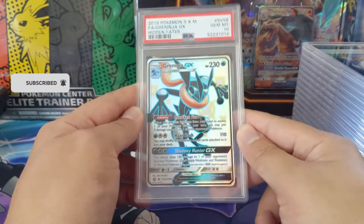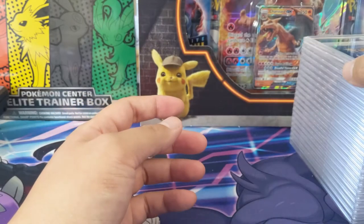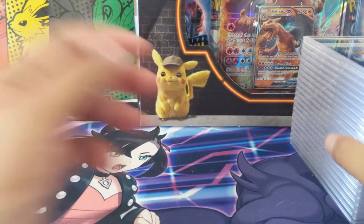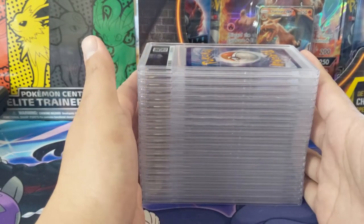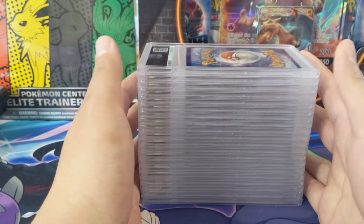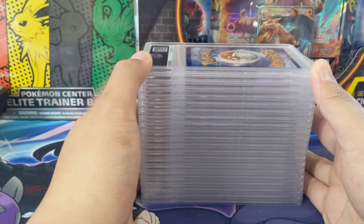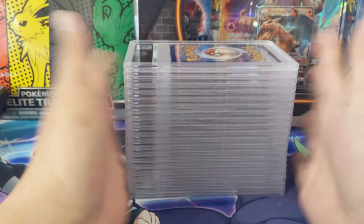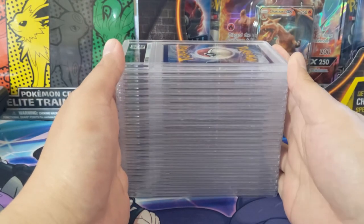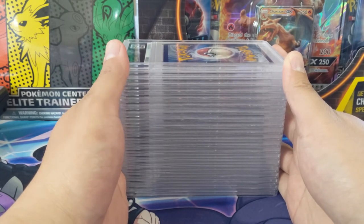Oh my gosh, this is crazy — yes it's all modern, but anytime you get a PSA submission with like a 9-to-1 ratio of tens to nines, that feels really good. I hope you enjoyed this video — that was boxes four, five, and six out of eight, and I have another 150-card submission queued up after this, so still a lot of PSA videos to come. As always, like, comment, subscribe down below — thanks for watching, I'm Turtle and I'll catch you guys next time.